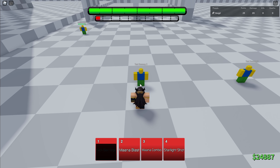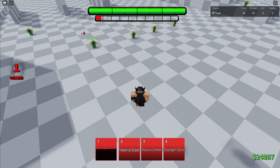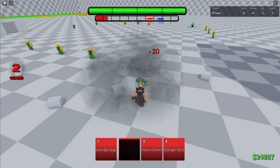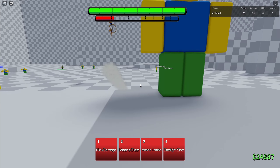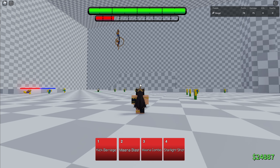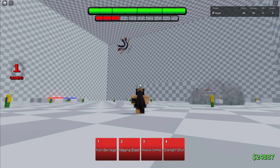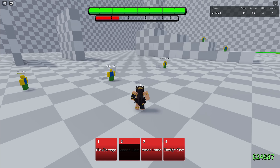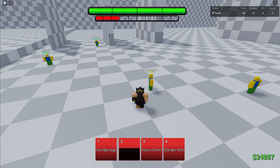Second skill we have is mana blast. I don't know what this skill does, let's look at it. You pounce at somebody and then you shoot a projectile — that's pretty cool, I like that. But I think you can cancel it early, and yeah, it's in the air and I can aim it. I'm pretty sure you just press 2 again and you can aim it manually instead of just pouncing onto someone, then it'll just automatically aim. Pretty cool skill.